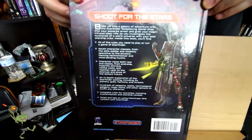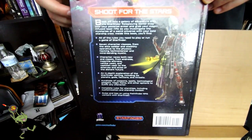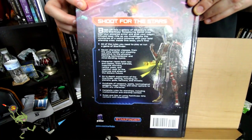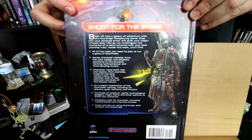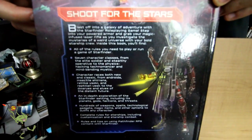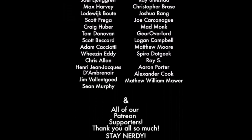That concludes our Starfinder flip-through. Let us know what you think down in the comments below - do you want to see more Starfinder content? If you're looking for your own core rulebook, you can find a link in the description. Comment, like, share, and subscribe. You can check out articles over at Nerdarchy.com or hang out with us on Facebook. Until next time - stay nerdy! Bye!